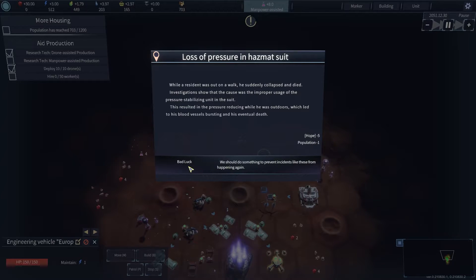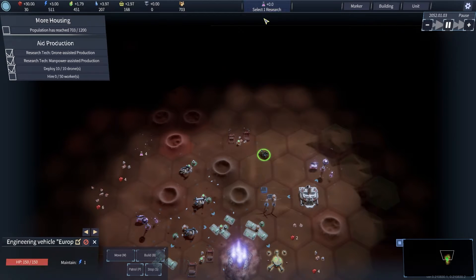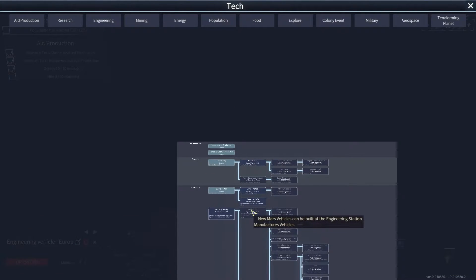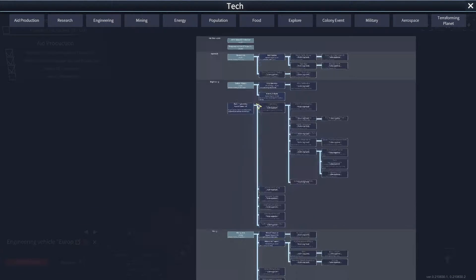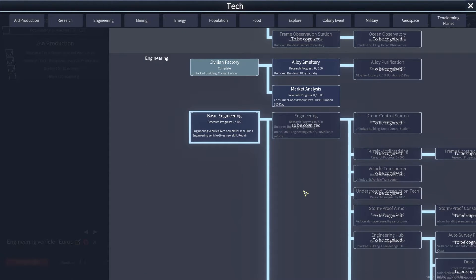We should do something to prevent incidents from happening again — I don't think we can. Manpower-assisted production combines manual jobs and increases production efficiency. Production buildings can hire workers within the administrative range. Deploy drones, hire workers. We might as well queue up the next thing. Basic engineering — that one will do.